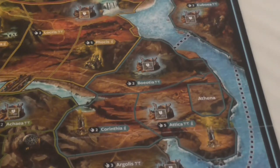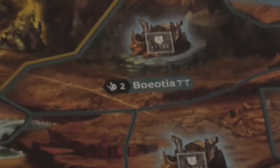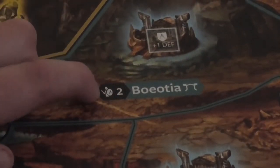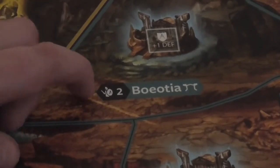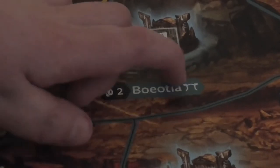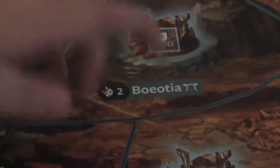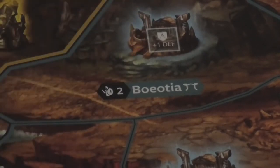Regions have on them a population strength, which is represented by a picture of a hoplite next to their name. Boeotia has a population strength of two. It starts out as neutral — if you move two hoplites in there, then you would gain control of it. This little symbol represents that it has a city in it, and you can fortify your hoplites in cities. That gives them a defensive bonus when battles happen.